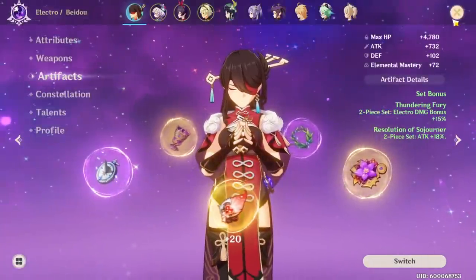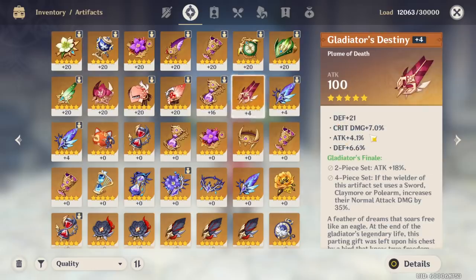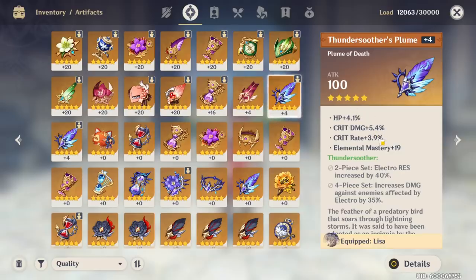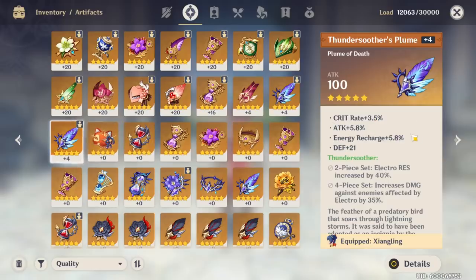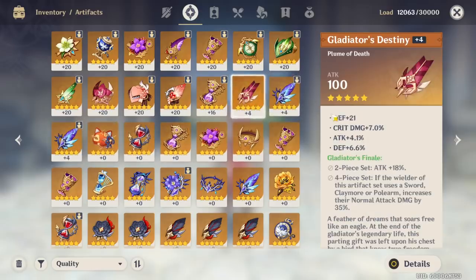If you look at my gear, I have a lot of artifacts at plus four — some I fed, some I didn't. This one: plus four, I had defense, crit damage, attack, and I wanted to see if I'd get crit chance or energy recharge — but since I got defense again, I didn't keep it. This one: HP, crit damage, crit rate — I rolled the fourth slot and got elemental mastery. Pretty good, so I equipped it. This one: crit rate, attack, energy recharge — I was hoping for crit damage or elemental mastery for a god roll, but pulled defense. I'm still going to use it though because I have three out of four amazing stats. I'm maxing these out; I'll keep this feather until I get a better gladiator feather.